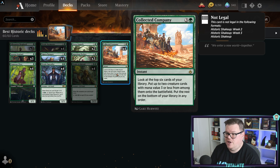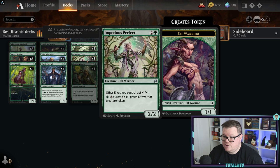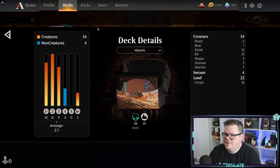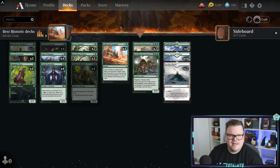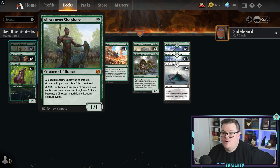Collected Company looks at the top six cards of your library and puts up to two creature cards with mana cost three or less onto the battlefield, with the rest on the bottom in any order. With Elves we have a lot of three or less creatures, so you're always hitting those creatures. It runs 34 creatures with an average CMC of 2.7 - it's a very creature-heavy deck.